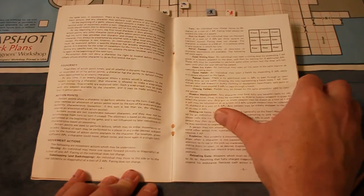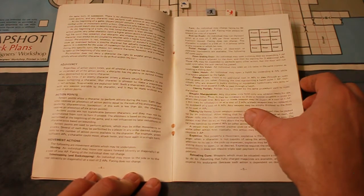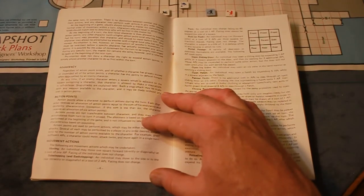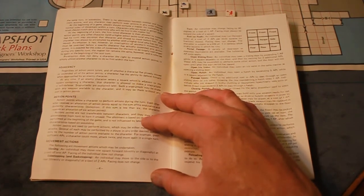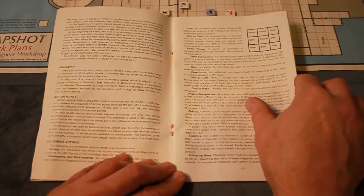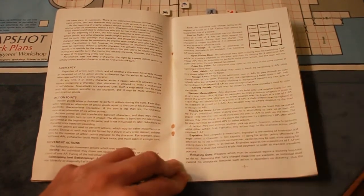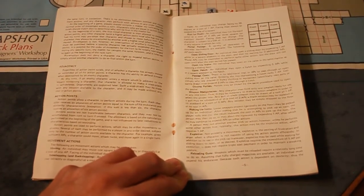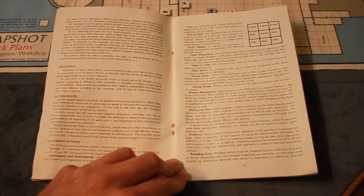Movement actions: Moving — an individual may move one square forward, directly or diagonally, at the cost of one AP; facing does not change. Side-stepping or back-stepping — an individual may move to the side or to the rear, directly or diagonally, at the cost of two APs; facing does not change. Turn — an individual may change facing by 90 degrees at the cost of one AP. Run or rush — an individual may run forward only at a cost of two APs per three squares moved; facing does not change. The character is subject to a DM of minus one in defense while in any squares in which he runs.